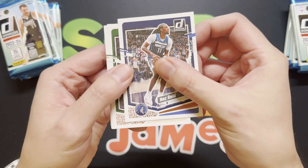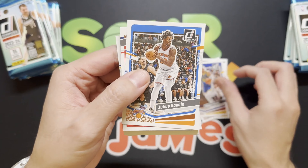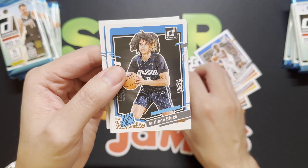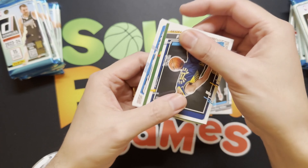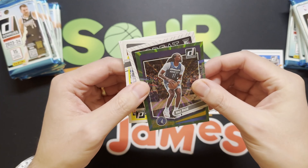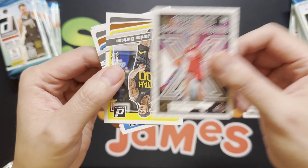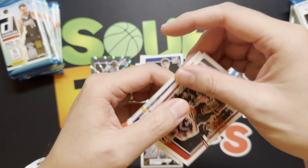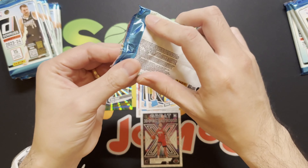Starting off we got Naz Reid, Damian Lillard, LeBron James, Eric Gordon, Moses Moody, Julius Randall, first rated rookie of Tristan blue. Then we got an Anthony Black rated rookie, a nice Brandon Miller — Miller having a great year, excited for him. Got a Ben Shepherd, and our first parallel is a Naz Reid green laser. Also got a Cam Whitmore great expectations rookie, and finishing off with Jordan Clarkson, Markelle Fultz, Wiggins, OG, and Buddy Hield. Not too shabby on the first pack.